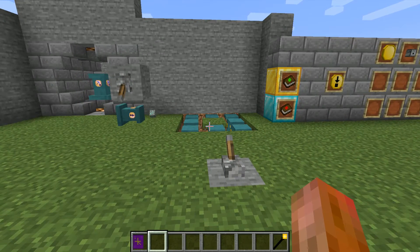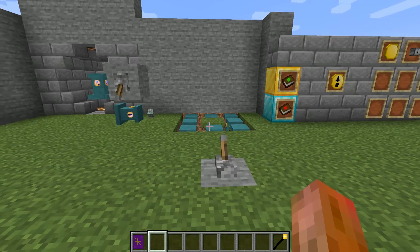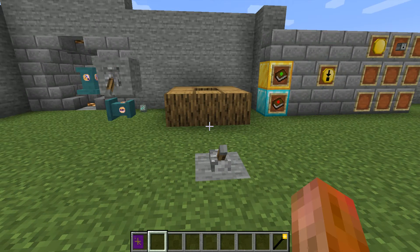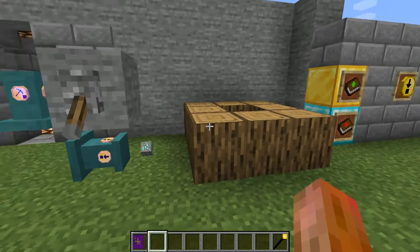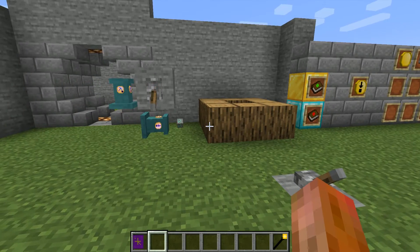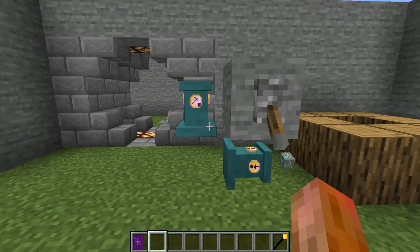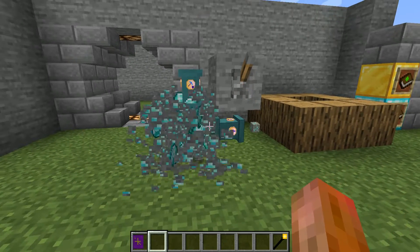A few use cases I have been using the block placer for in my games: first of all, automating Botania Living Rock and Living Wood. This makes it a very good use just to place a bunch of blocks down in an area. My ultimate favorite use is to pair this with the block breaker, and then you can create some auto processing.